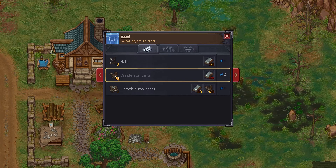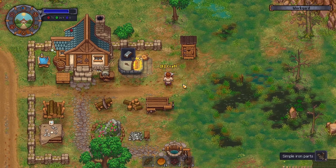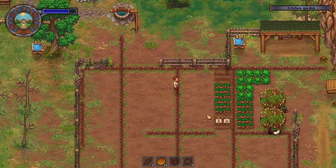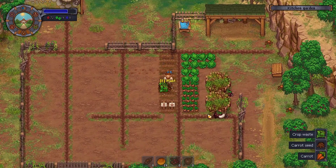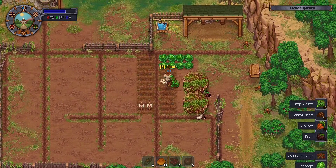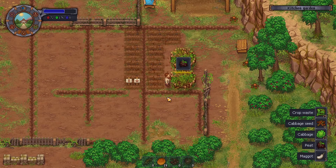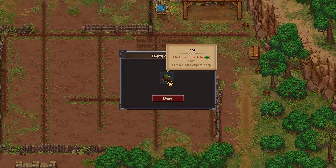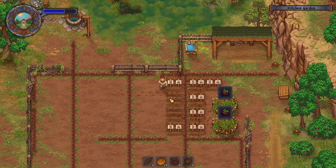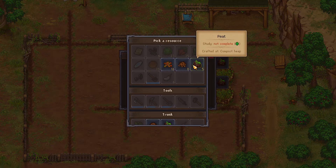I only have one iron bar. Let's get ourselves some simple iron parts. I need to start writing down what I need down in the other space. I recall what I'm wanting to build down in the church basement — the table to make paper. I probably should just have a document pulled up on the computer here, but I don't. Too late.